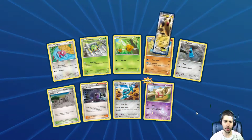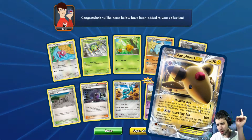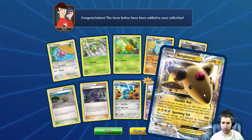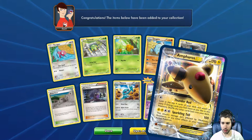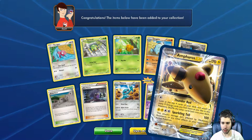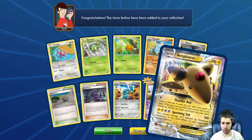And I like the two rare ones — and there we go, Ampharos EX! That's cool, that actually looks really cool. I like that card, I like the art for that. Look at how it shines when I put my hands over it, that's really cool.